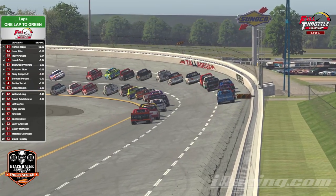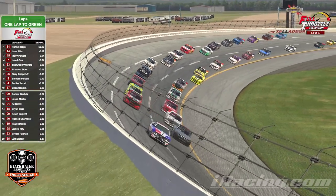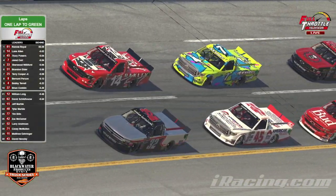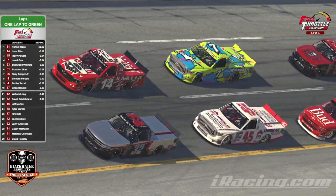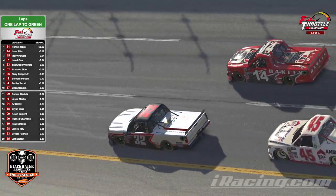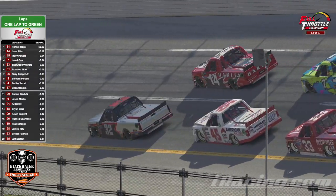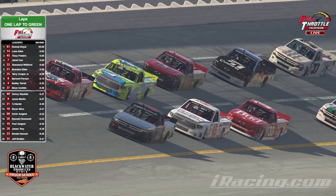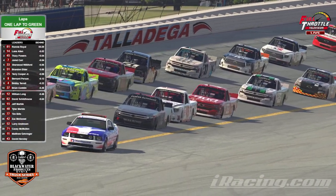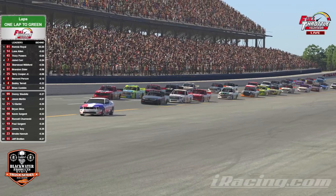This field can easily do a race caution-free. Hanging out in the back only works if there's a caution. If there's not going to be a caution and the guys usually race green and clean here like they do at FTSR, it might just bite you in the back. Ronnie Royal, starting first, is shown on the leaderboard in the 81 — he's actually got the wrong number on the car, but the 32 is Ronnie Royal. As the pace car veers off, these guys at Full Throttle Sim Racing are ready to go green flag racing.